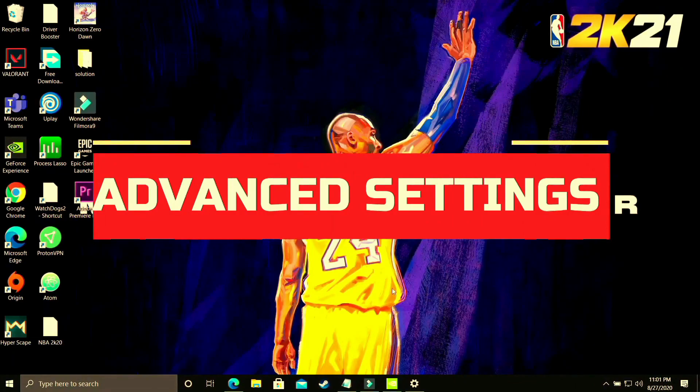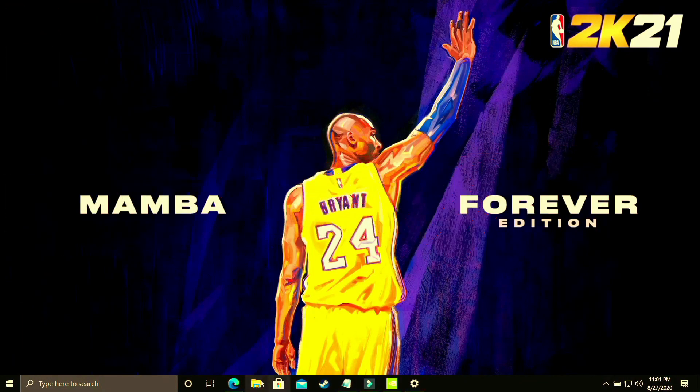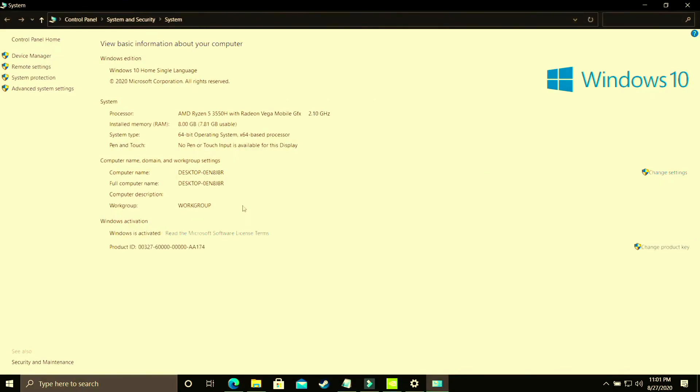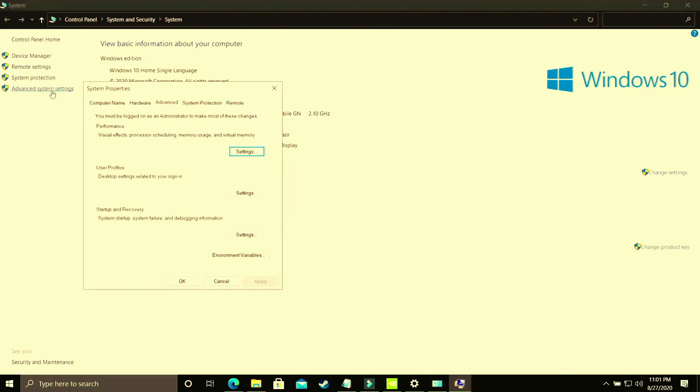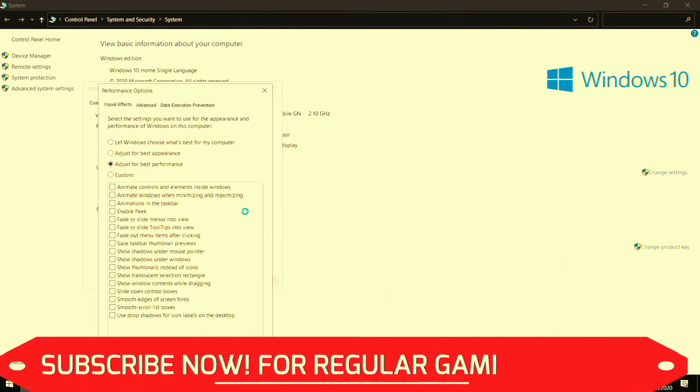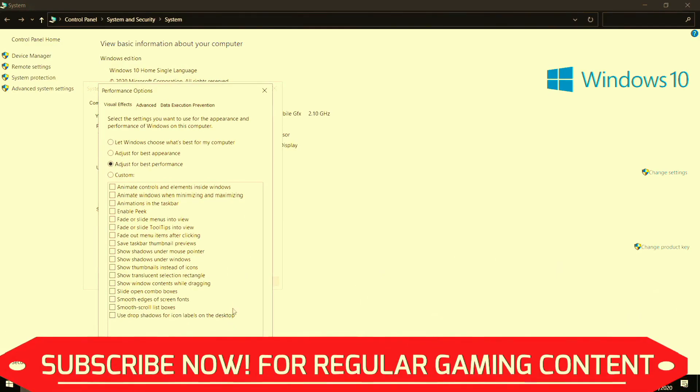In this step we'll be changing some advanced settings on your PC. Open Explorer, right-click on This PC, and go to Properties. Once there, go to advanced system settings, then go to performance settings. The first part of this step is to select adjusted for best performance. By default it's on 'let Windows choose what's best for your computer,' but you have to adjust it for best performance and apply those settings. It will take some time to apply throughout your PC. Once done, proceed to the second half.